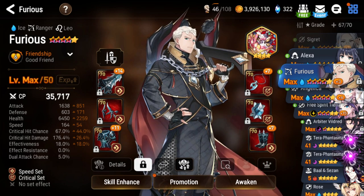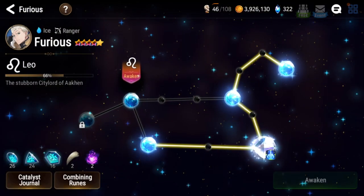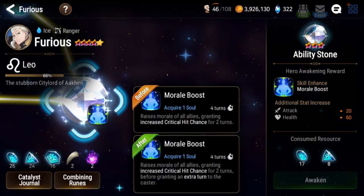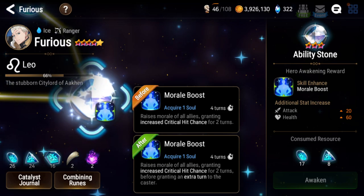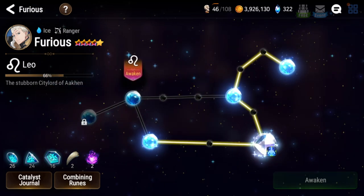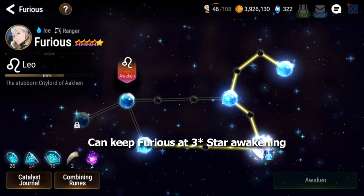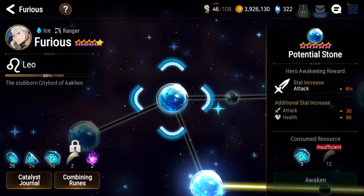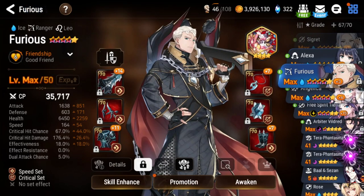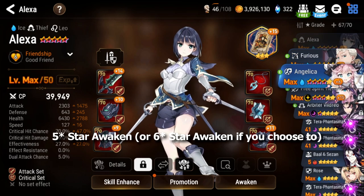For awakenings, I'm going to stop him at 4 stars. You only need to really get him to 3 stars, because you get a boost to one of your abilities at 3 stars. But afterwards you only get damage and crit chance, which is useless because the crit chance requirements are already really low for Wyvern. Also, Alexa — you're going to want to 5-star awaken her because you get all damage from her awakenings.